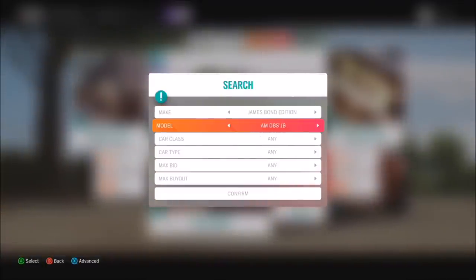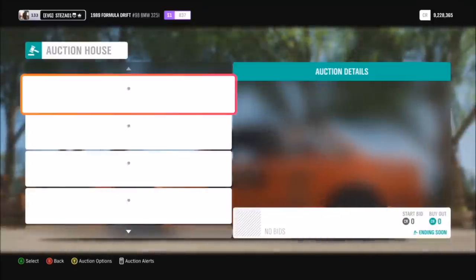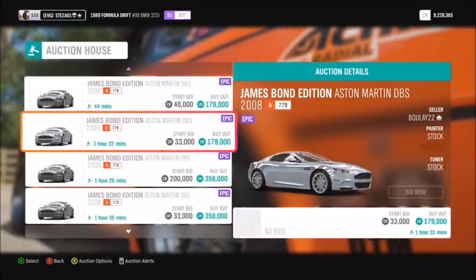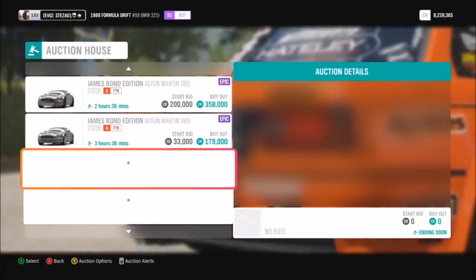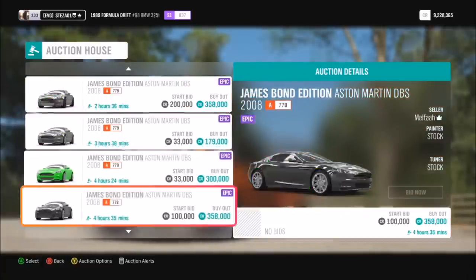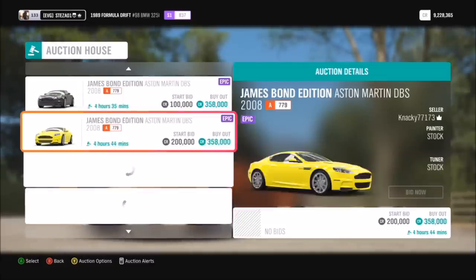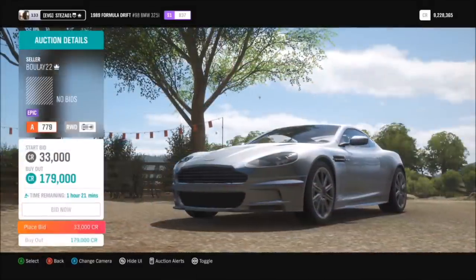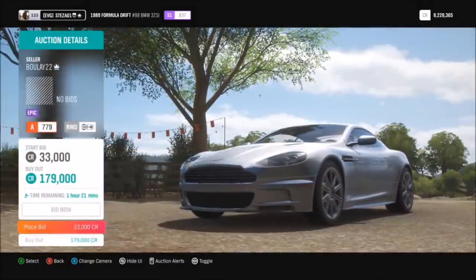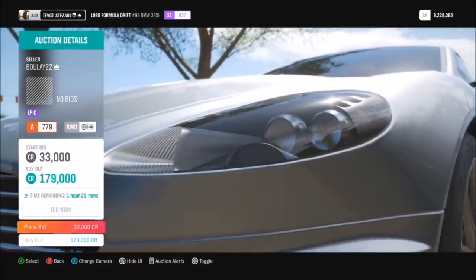Another method is the James Bond edition Aston Martin DBS. If you've already used your own skill tree and got your 200,000, look in the auction house — they're on sale for around 33,000 credits. Win one at that price, you get a fresh untouched skill tree, earn another 200,000 credits, then sell the car on again. You've made around 200,000 profit, making it a very quick and easy money method.